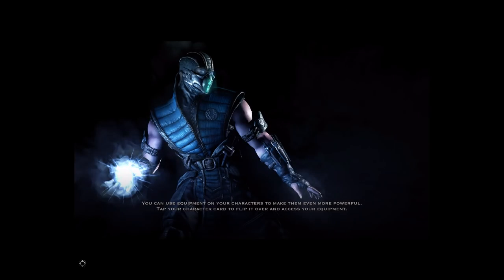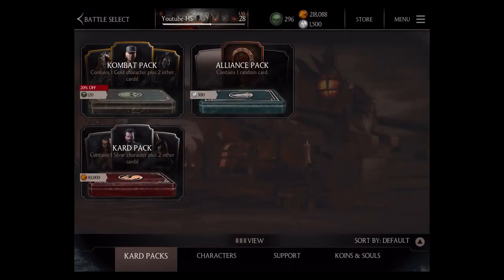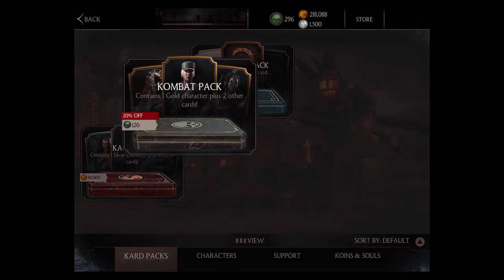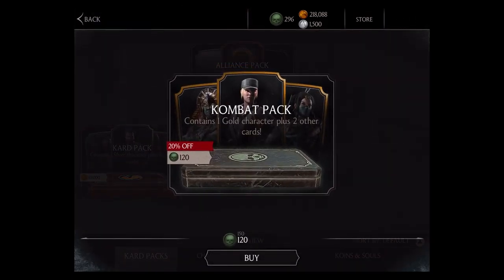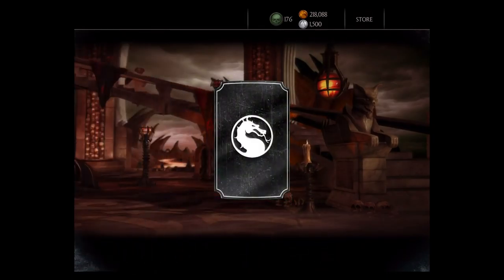Ladies and gentlemen, boys and girls, welcome to another Mortal Kombat X video. In this video, we do the Combat Pack number 4, which is 20% off for 120 slow points. It contains one gold character plus two other cards. So we're going to buy our fourth pack and see what's inside.